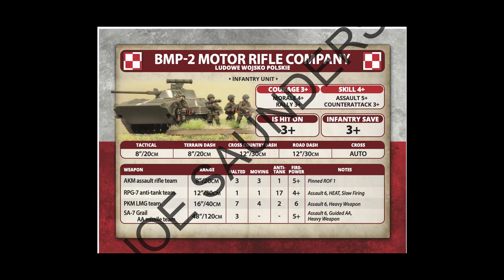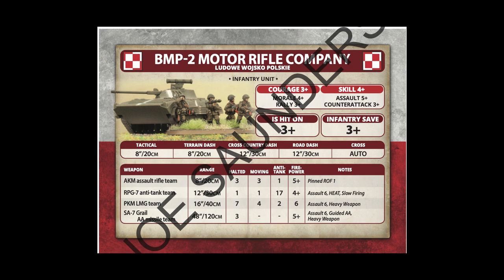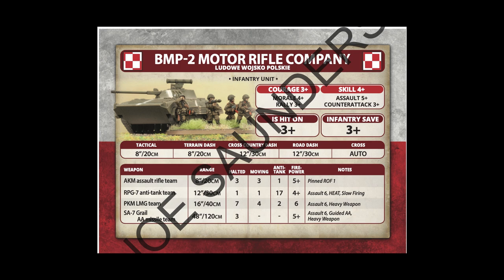The last nationality are the Polish. These troops are quite a bit different — they've got skill 4+ again, but they have a counterattack of 3+. This makes these troops amongst the best close combat troops for all of the communist forces. They also have a courage of 3+, a value this good is not very common in Team Yankee. These guys aren't going to run away anytime soon, and should be able to push an attack home.